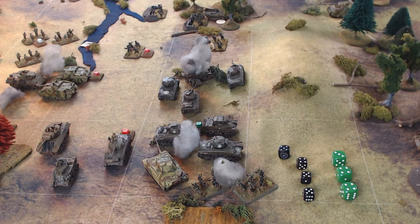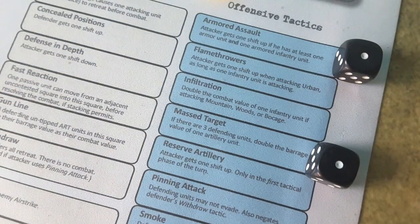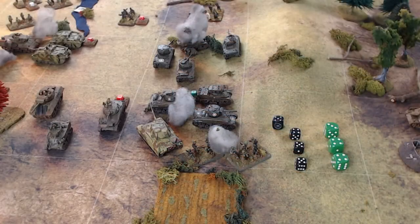The Americans, with only two ops, are not going to choose any tactics unfortunately, as important as this combat is. The Germans will. First, they're going to take Armored Assault — that gives them a column shift up as long as they have an armor unit and an armored infantry unit in the combat. The Germans qualify with their Panther tanks and elite Panzer Grenadiers. They're also going to take Mass Target: as long as I have an artillery unit committing barrage to the combat, I can take this tactic, which doubles the barrage strength.